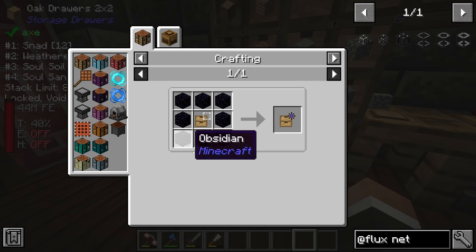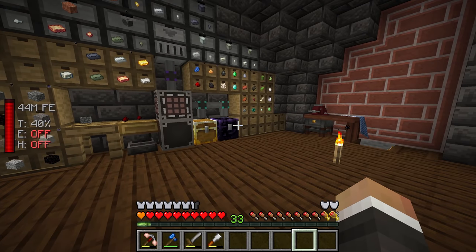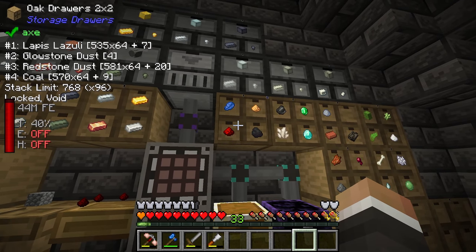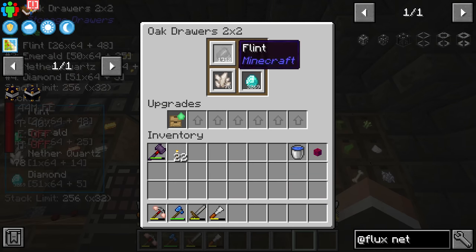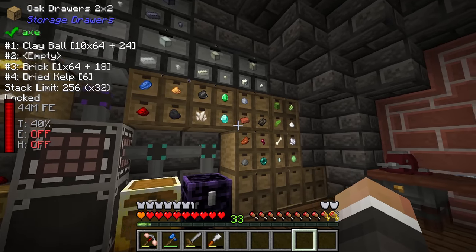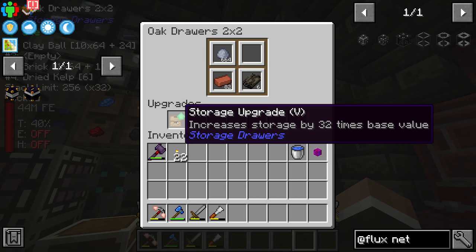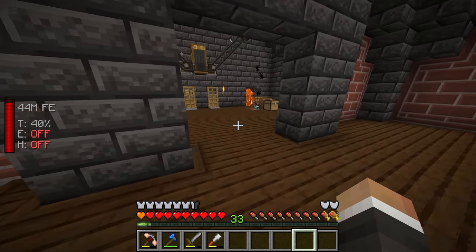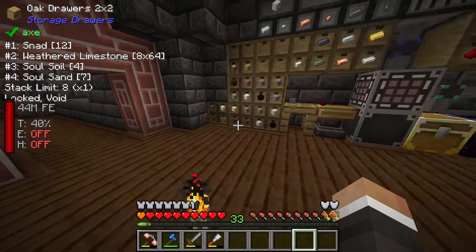That's another reason we should look at getting automated obsidian — once we have automated obsidian, making void upgrades becomes significantly easier and we can put them into all of our storage drawers. Because it's been so long since the last stream, we started backing up on redstone and coal. I've put a void upgrade in there. Eventually we're going to start backing up on diamonds, emeralds, and clay too.